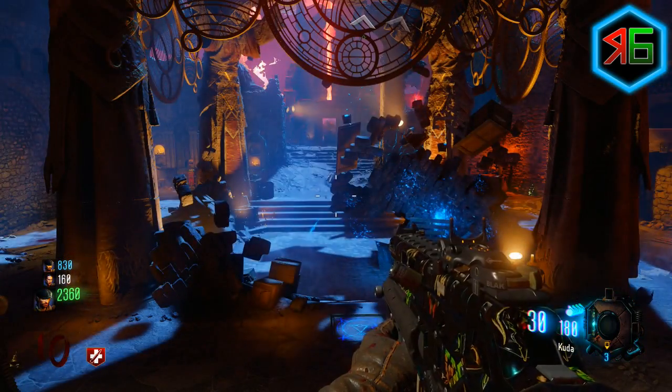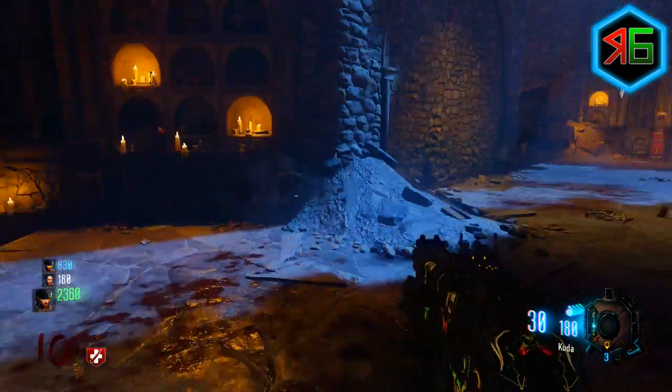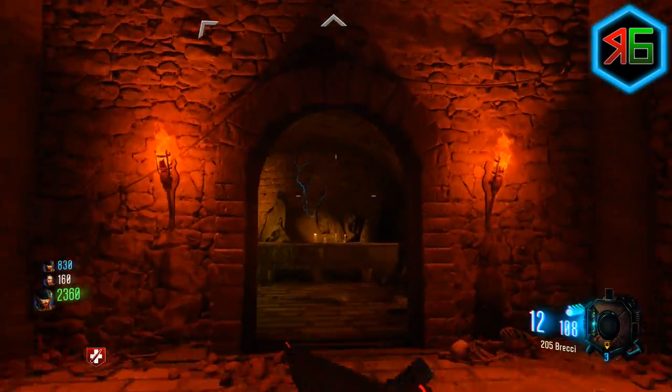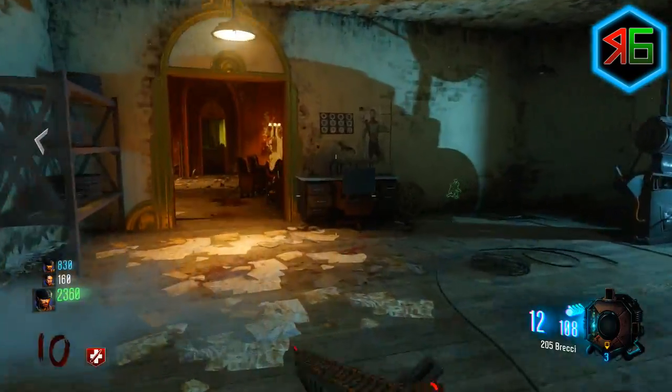This is much easier once you have all the gateway portals linked up, so you can easily go between island to island, but if not, it's not the end of the world. I must warn you though, the areas you will need to visit are Mob of the Dead, Verrückt, and Kino, so make sure you've got those areas unlocked.